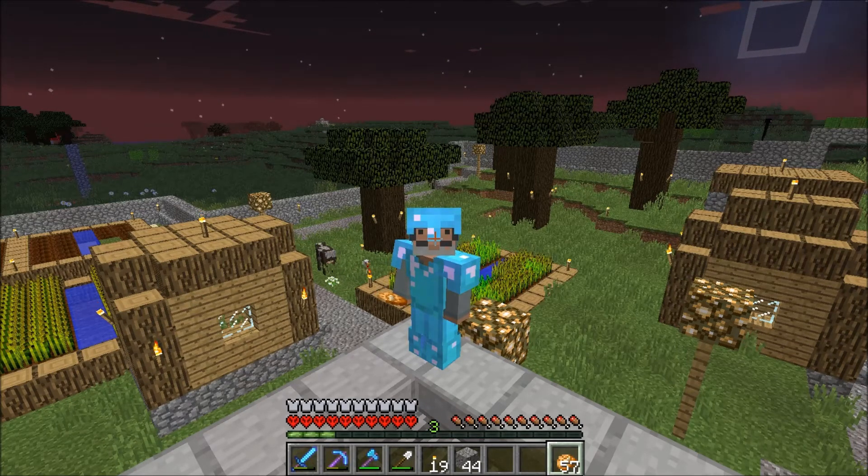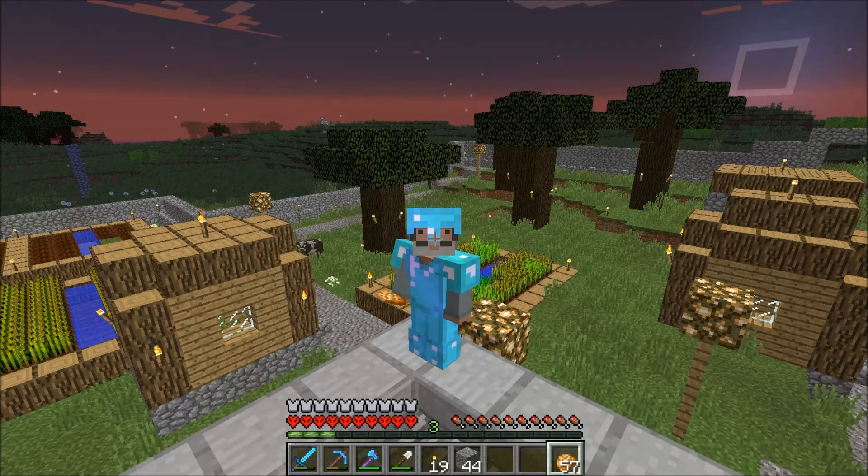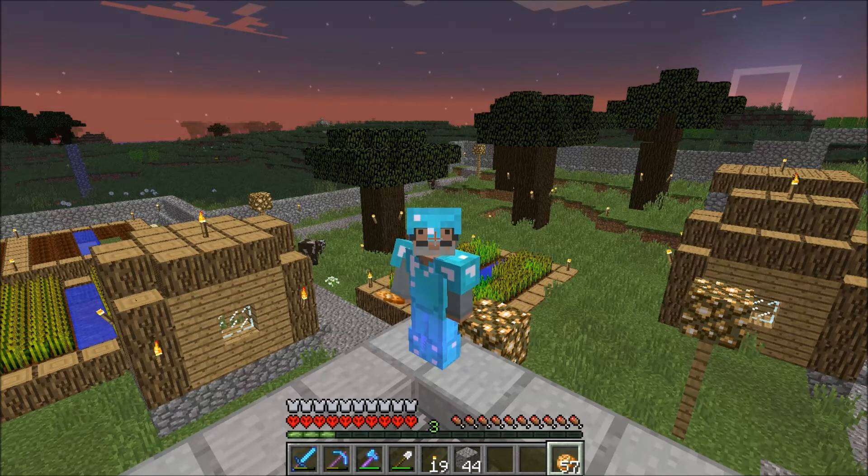He's making a coarse dirt basement because he doesn't want grass growing down there underground, which makes perfect sense. Next we have Magic Dad 76 — he is using cracked stone bricks in his build, which you can make by taking regular stone bricks and baking them, and he worked on the exterior wall of his mansion.